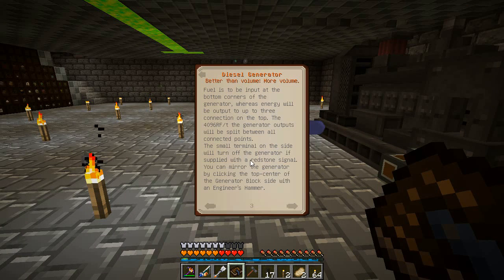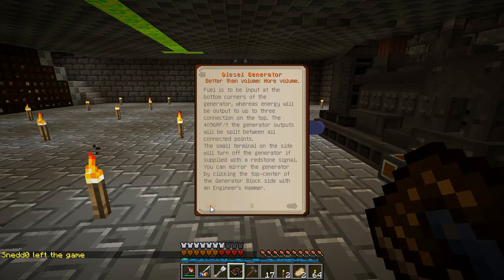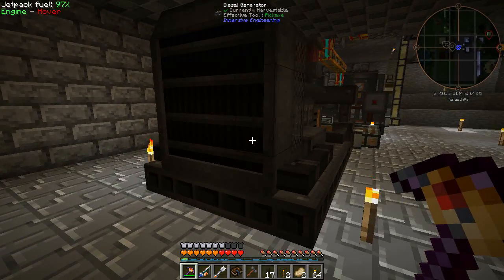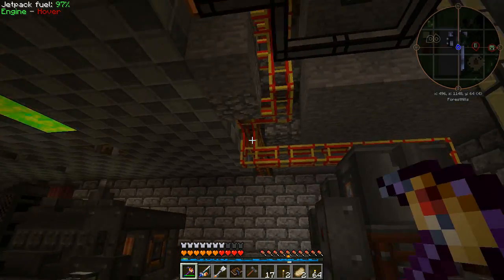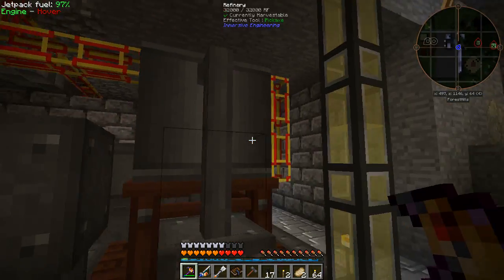Energy up to the top, split connection. The small terminal on the side will turn off the generator supply button. Cool, so you can mirror it. So we've got that in there. So nothing much more we can do. I'm going to once again run away. This thing looks pretty cool, so I really want it to work. But we're going to probably have to hook up some power, which means I'm going to have to rejig the way all this stuff works.